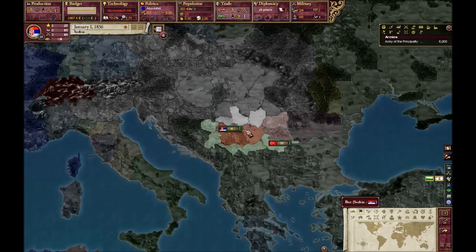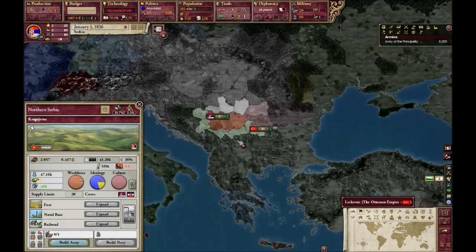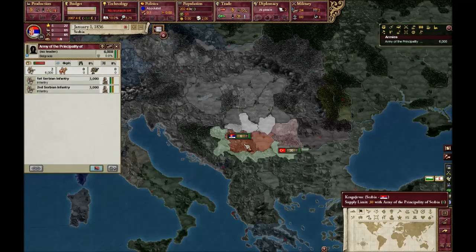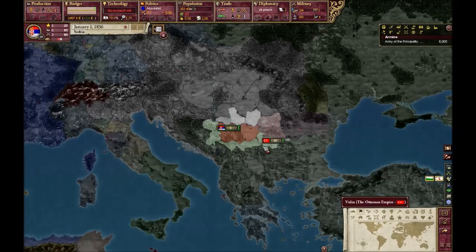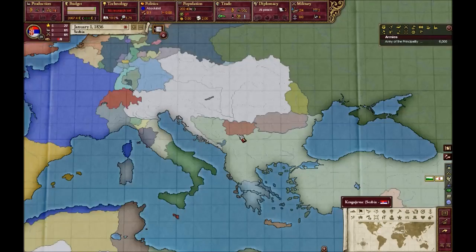So anyway, let's get back to Victoria. We are playing Serbia. As you can see, Serbia is not in a great political situation. Serbia just became independent from the Ottoman Empire and was still economically hugely dependent on Austria. That's why in the Nations mod, Serbia is not in the Ottoman sphere and has really high relations with Austria — due to a trade agreement that restricted Serbia from trading with any other country.